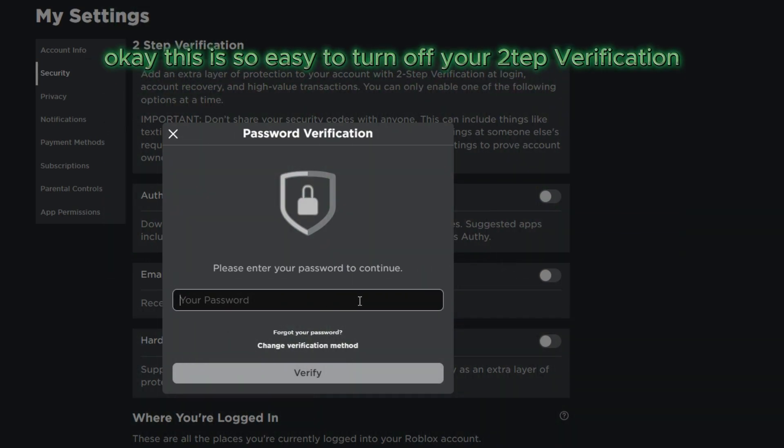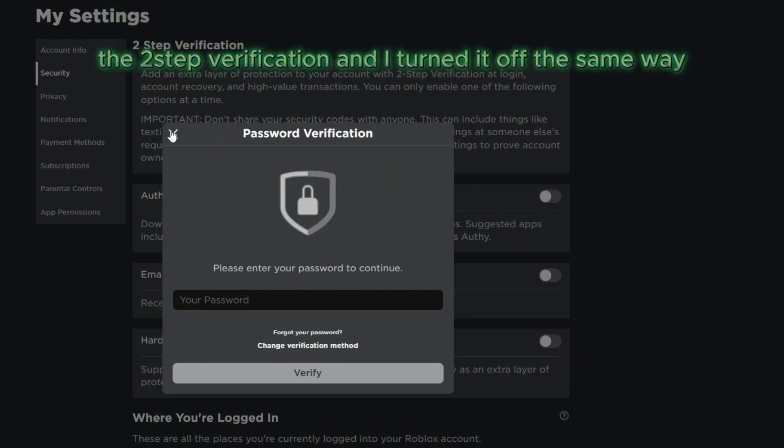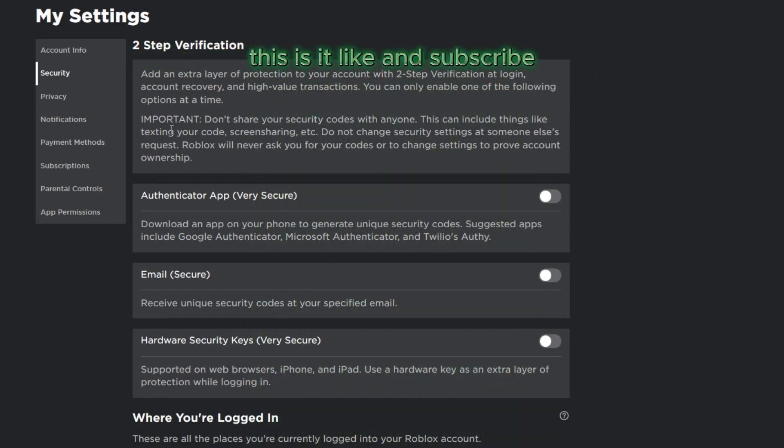This is easy to turn off your two-step verification. To enable it is the same as turning it off — I enabled the two-step verification and turned it off the same way. Like and subscribe.